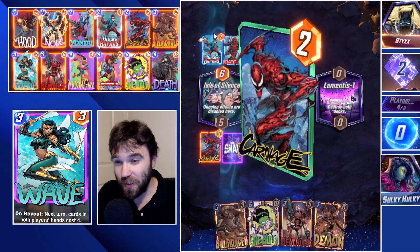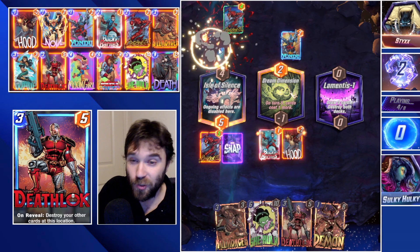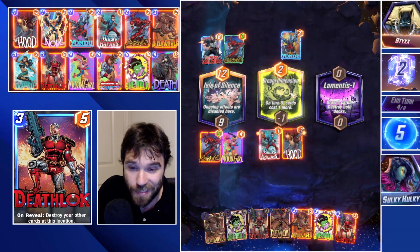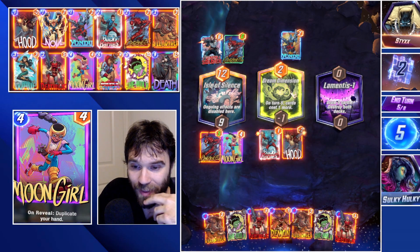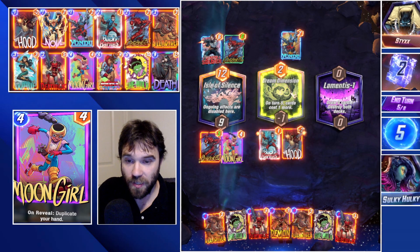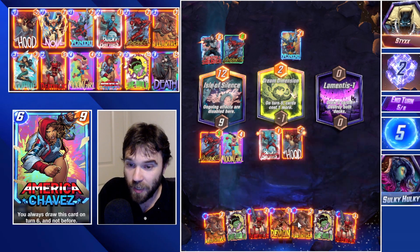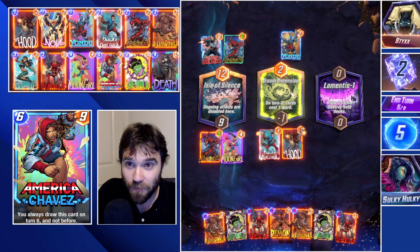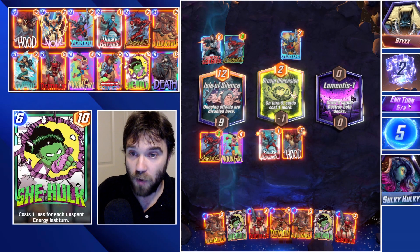We Moon Girl in the Isle of Silence. We'll likely not have initiative — that's what we're shooting for — so we can drop Killmonger and destroy their big last turn play. We do have the double She-Hulk. Our cards cost one more this turn, so I think we just skip and save five energy. That makes She-Hulk cost one. Then we do our regular Demon and Killmonger for a big push on the final turn.